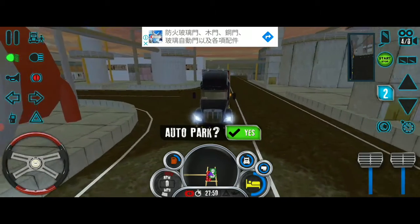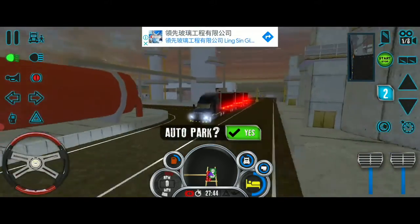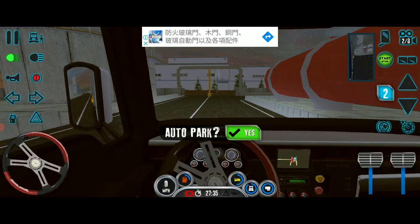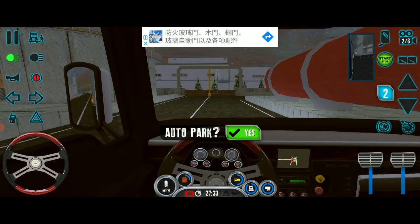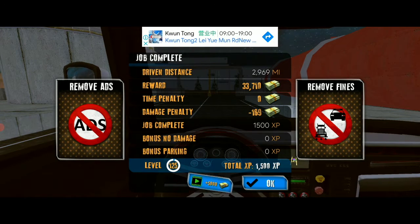We arrive in — not Lytton — Genoa. This kind of gas city area. I'm not going to back it in because there's no way coming out of course. We did like 2,900 — something like 3,000 miles, and we got 33,500 dollars and some XP.